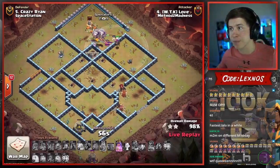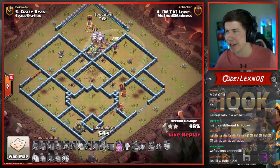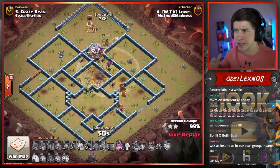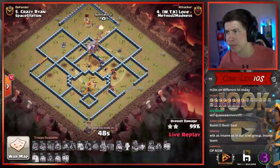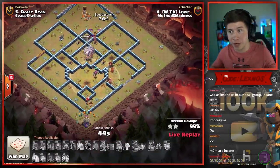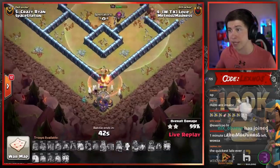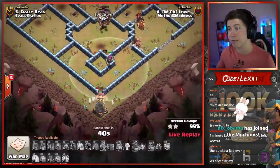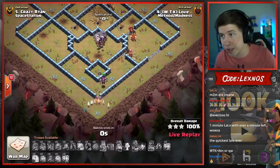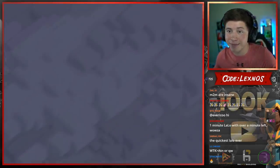GG to Love — beautiful Zap Lalo attack right there. They are going to be four for four against Space Station Gaming. At first I thought he dropped the first Hound by accident, but I think he just wanted to start the Lalo super duper early. Either way it worked out really well — absolutely crushed the base. Minions take a red bomb to the face but it doesn't matter. Plenty of time to get it done. A beautiful three-star right there from Method to Madness.